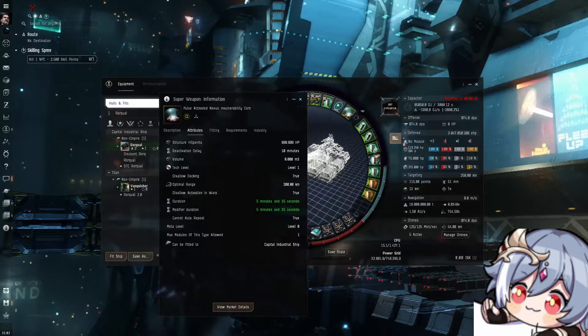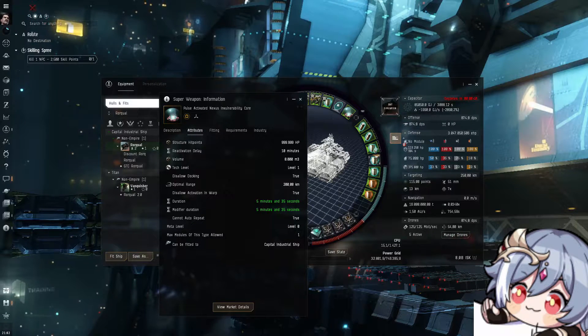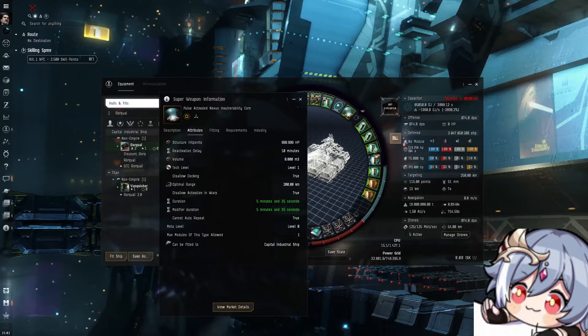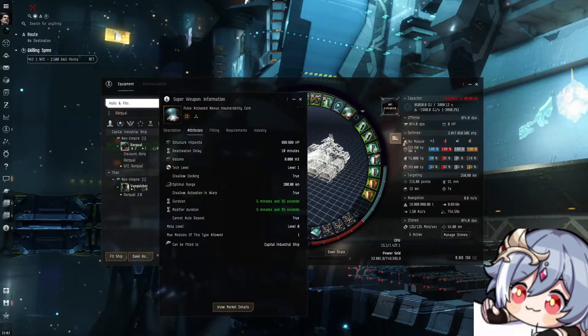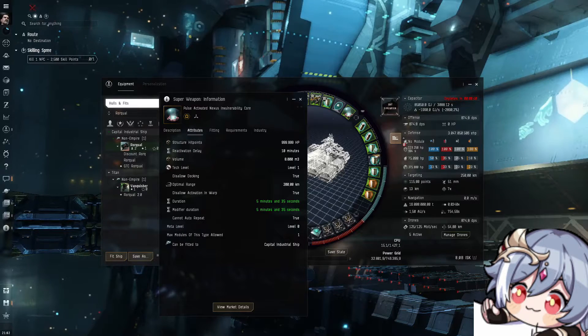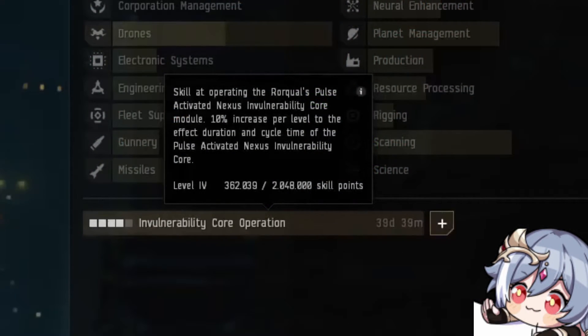The PANIC button is often misunderstood. It makes you temporarily invulnerable to damage. However, clicking it too early can kill you, and clicking it too late can kill you as well. Clicking it at exactly the right moment is highly important, as this gives your allies the most possible time to actually save you. To use it, you need to have a rock pre-locked. Make sure that when you get tackled, always have a rock pre-locked. Also make sure to level up your Invulnerability Core Operation skill, as each skill level increases the duration by 10%, starting at 4 minutes and topping out at 6 minutes.